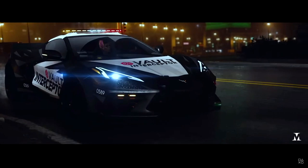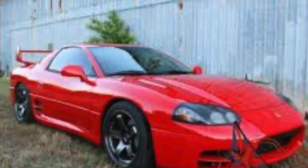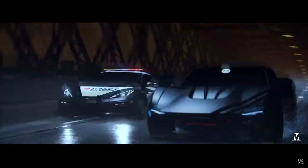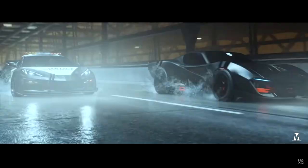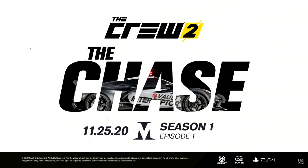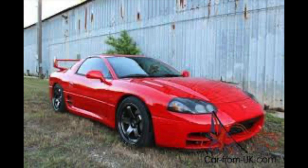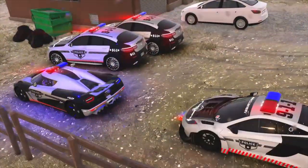First up is obviously the Corvette Stingray C8 — it's on the trailer, everybody knows it. The second car is the Mitsubishi 3000GT VR4 — a beautiful-looking car. Last time I drove this car was in Midnight Club LA. This car will be an interception unit, so it'll be a police car. It'll be a street race spec, sold with the Corvette C8 which will also be a street race spec.